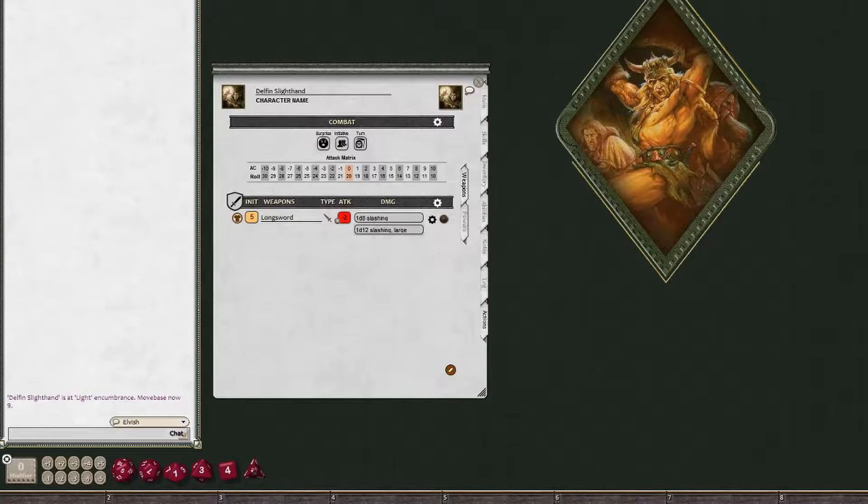The Attack Matrix is there for your own reference. It will have your THAC0 highlighted in a flesh color. If you want to manually roll your dice, you can use this chart — the top row is the armor class you're hitting and the bottom row is the roll you need with your dice total. For example, if you rolled a 19 you would hit AC 1, and if you could somehow roll a 30 with enough modifiers you would hit AC negative 10. His THAC0 is 20.